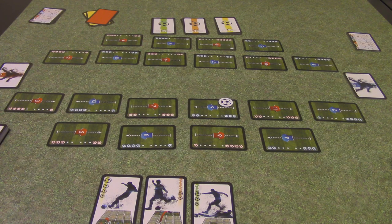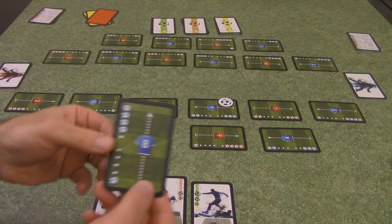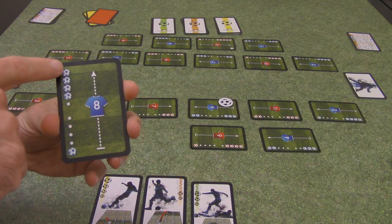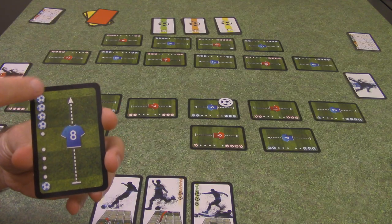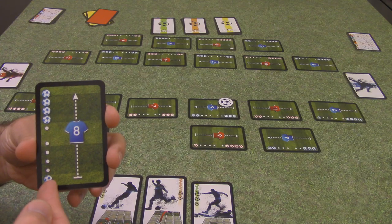Each team has players with jerseys numbered two through eleven, and the twelfth player on the field, of course, is the goalie. Each of the player cards will have two sides. The first side is their normal side, and you'll see there are two different sets of ball icons — this is their strength when they're on offense, and on the bottom is their strength when they're on defense.